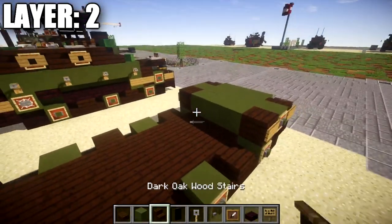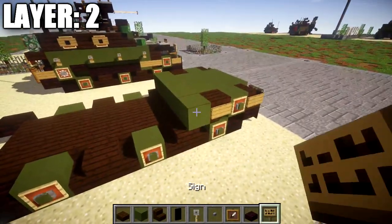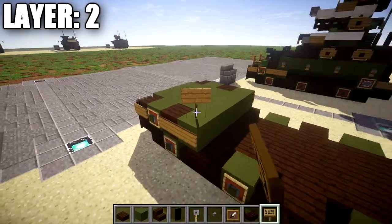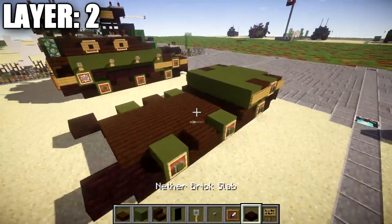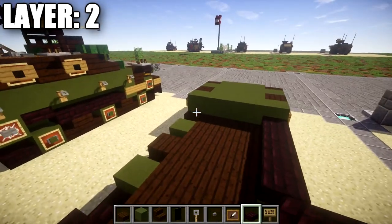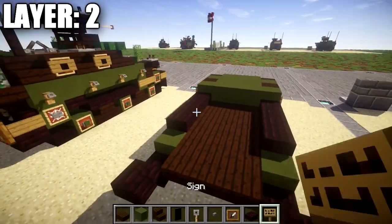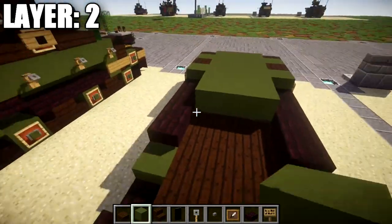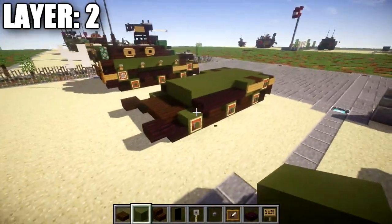Continue by placing down another row of five green stained clay all the way across, with a sign on both ends like we did for the dark oak wood stairs. Once done, take your nether brick slabs and place down a row of four nether brick slabs on each side. In the space in between, fill it in with rows of three green stained clay — you should have a total of four new rows of three green stained clay filling the middle space.